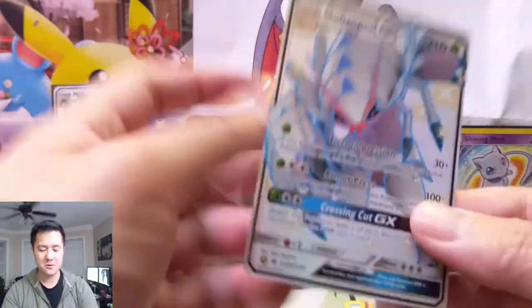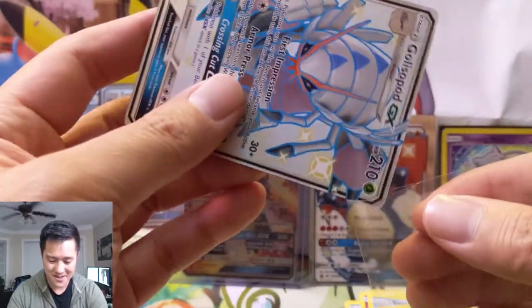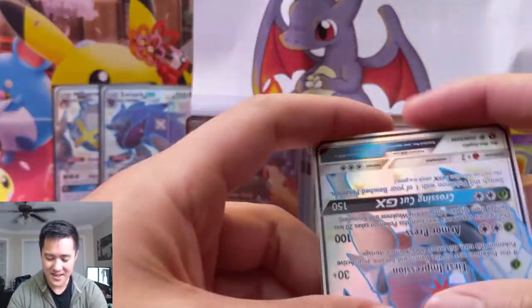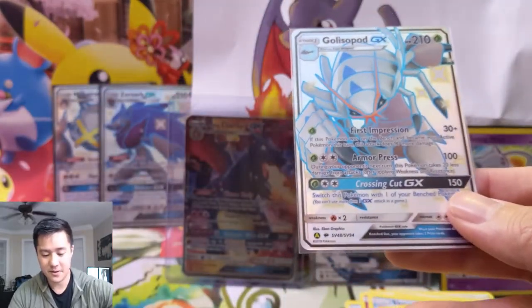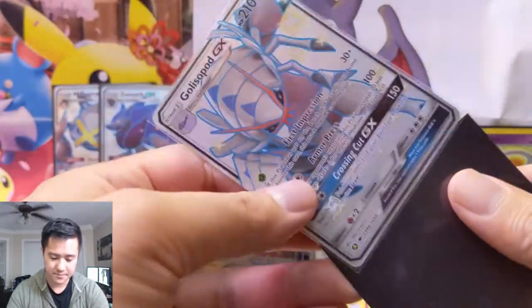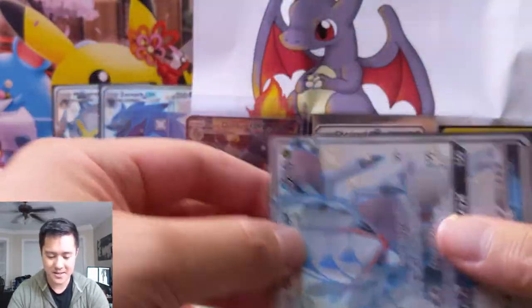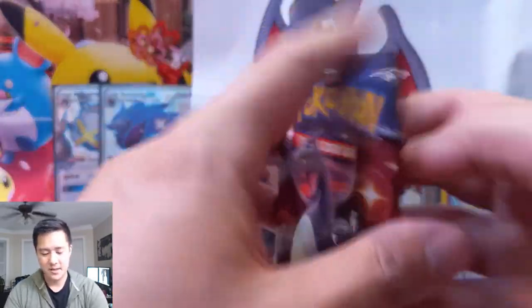I'm not sure how long Cloyster will stay in the binder — it seems like it's really popular. Very cool card, especially with that first impression ability. Five hits for this box and now we're in the bonus rounds — three more tries. Let's keep these crazy pulls coming.